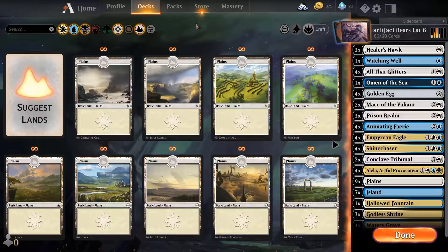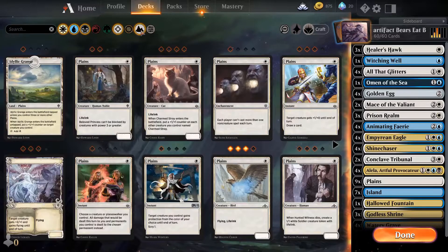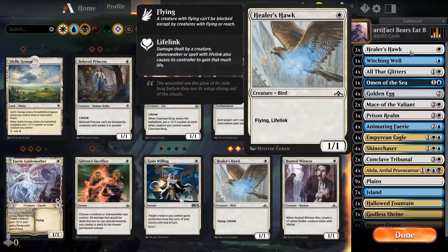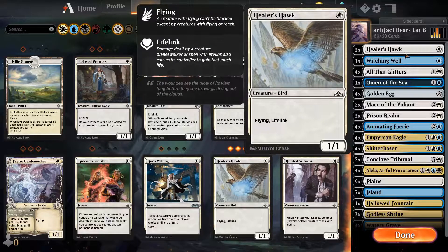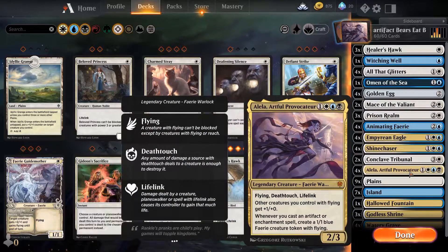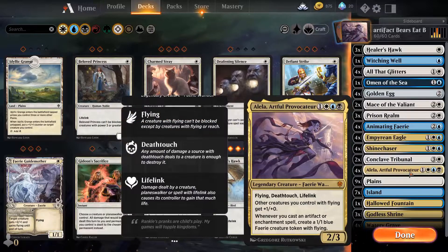Hello everyone and welcome again to my channel. Today we'll be playing my Artifact Bears Eat Beets deck. There's a meme behind that — if you don't get it, watch The Office. Good show. But overall, it's a deck built around Alela, Artful Provocateur.